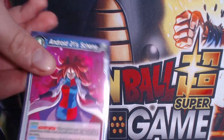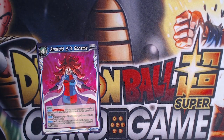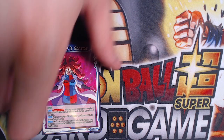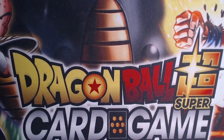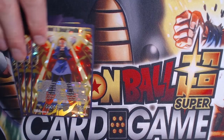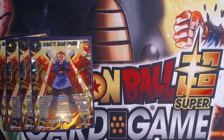We don't run a lot of one-drops that do anything, so we're not really worried about our opponent trying to aggro us down early because they can't really attack with their stuff. We run four of the Android 18s — this is our searcher. It also allows us to put a multicolor card from our hand into our energy in rest mode, and then we can re-stand it at the start of our opponent's turn.